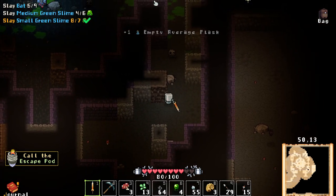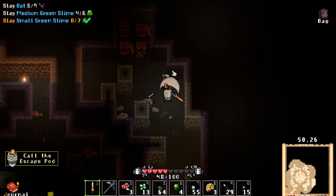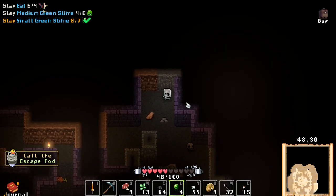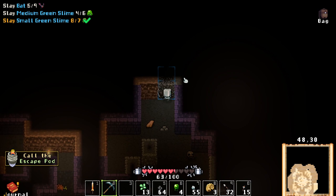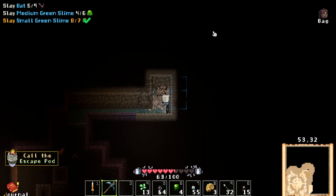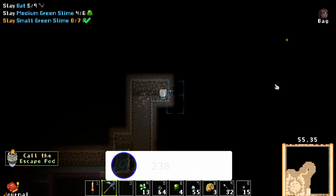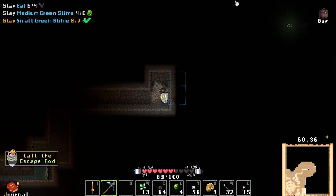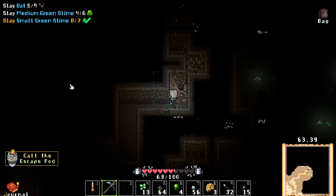We got everything we need from there. We got two more medium slimes to defeat and four more bats. We're all out of food — four more bats needed. The dungeon wants us to go this way. Looks like there's shiny stuff here — but this could just be stone in the wall. Oh, it looks like there's a cavern up here somewhere.